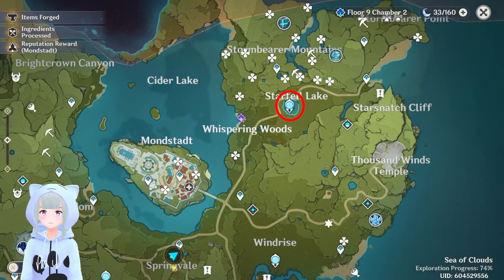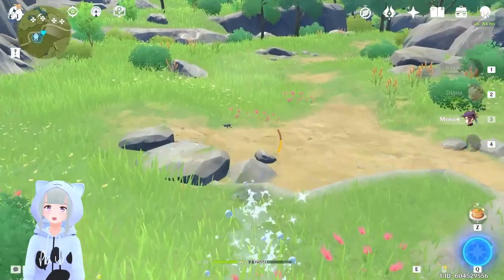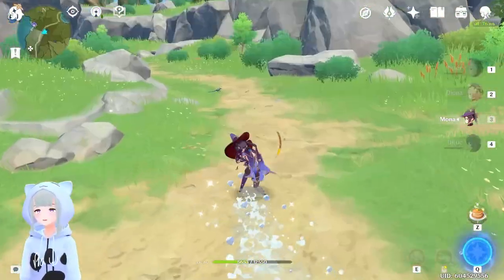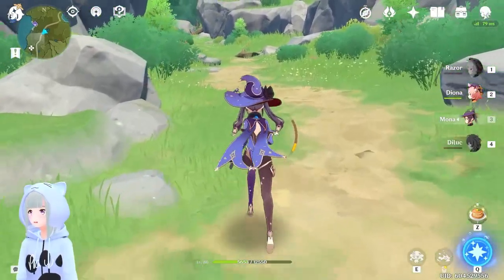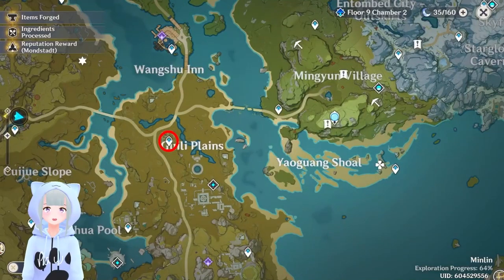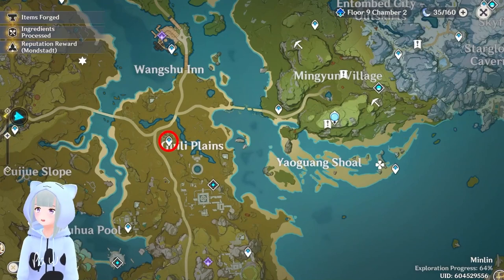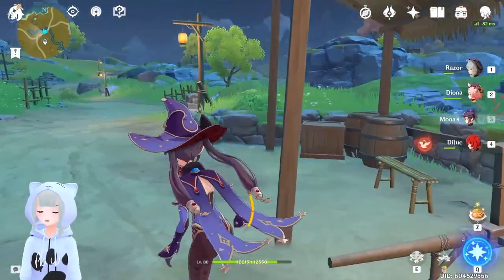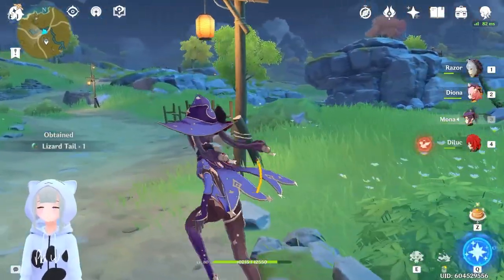Let's start off with these lizard tails. I usually just find these guys on the roads, hanging out there. They are a little fast, so you will need a faster character and timed sprints. I didn't have a problem finding any of these, but I will be popping a location list down in the description below if you do need that.